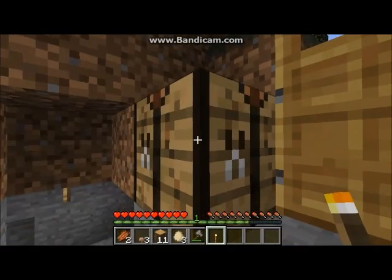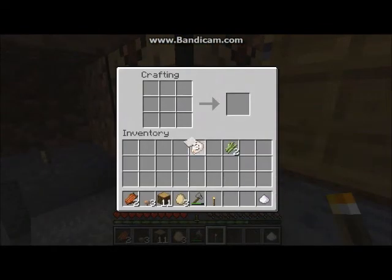Sugar canes — with sugar canes you can make sugar, which is used for cake. You could also make paper. And with three paper you can make a book — I'm pretty sure of that, maybe I should check the crafting recipe. I could still make more sugar and stuff.